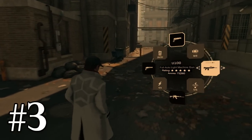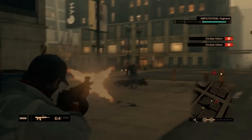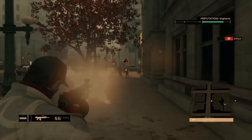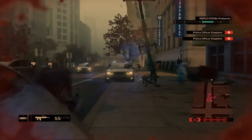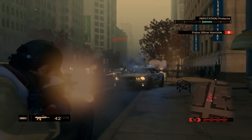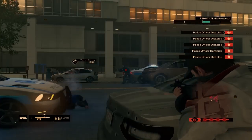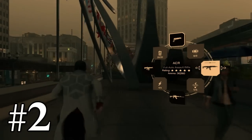At number 3 we have the U-100 light machine gun, the only light machine gun in the game. What makes it really good is that it has a huge 75-round magazine — more than any other gun in the game. It's based on the real-life Ultimax 100 Mark V and is amazing for very long sustained fire. The only downside is its high recoil.